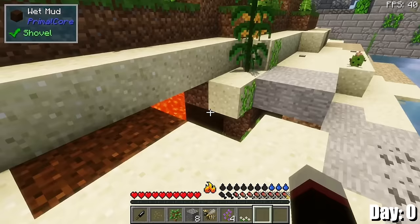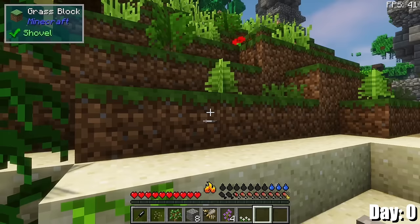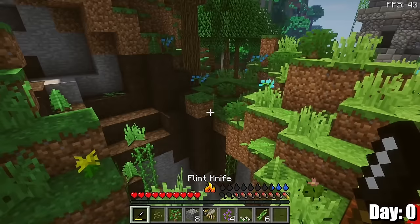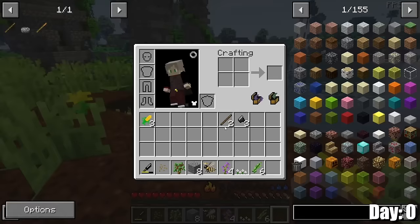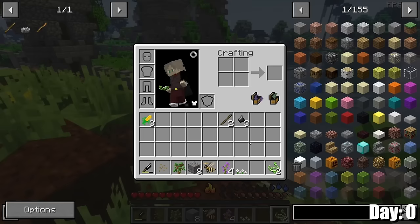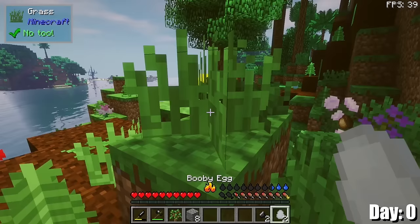Look at this — there's like a cave here and there's some corn, but I cannot use that. I'm going to need food. Food is not going to be easy to get. So I can use the flint knife to cut up these flowers and get these little plant fiber things, which I can use to make some plant string. Now I have the ability to make a flint hatchet, and with this hatchet I can chop down trees — I need to get some wood.